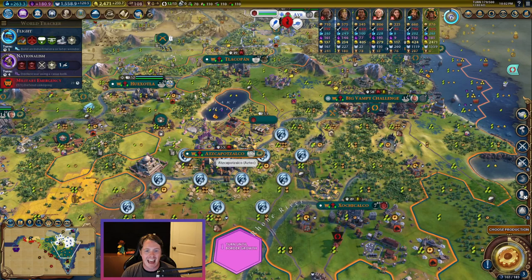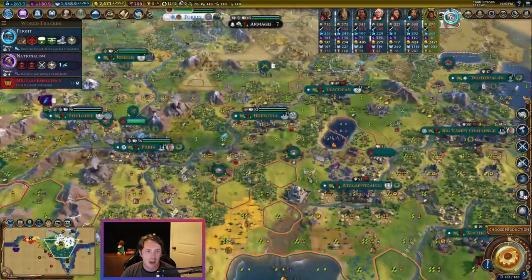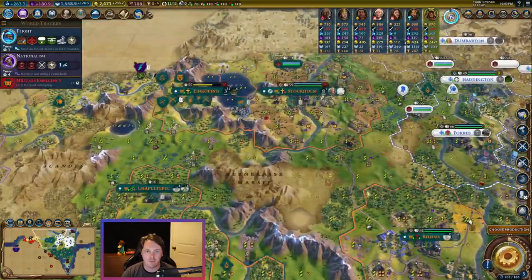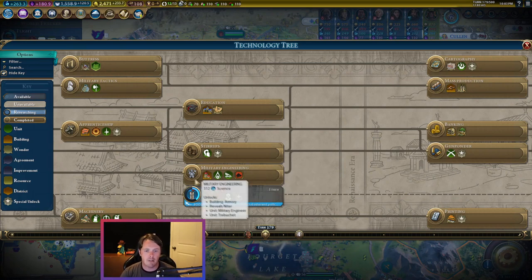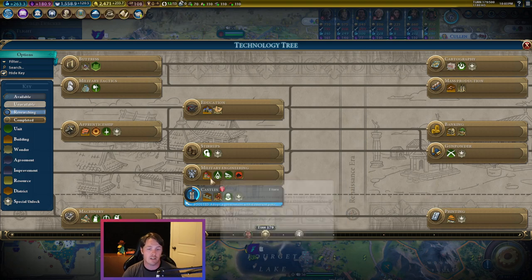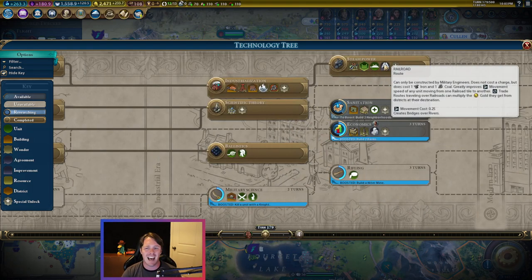In this game, we built an encampment and we got the Terracotta Army — it was lovely. This is our initial encampment, and then on our journeys with our vampires, we've inherited a few along the way. So you've decided you want railroads, you came down to military engineering, you got your armory and encampment and all that stuff — fantastic. The military engineer is built right here, so you don't need to unlock anything else for that. Then you come up here and you've got your railroads unlocked. How do I make this a reality?